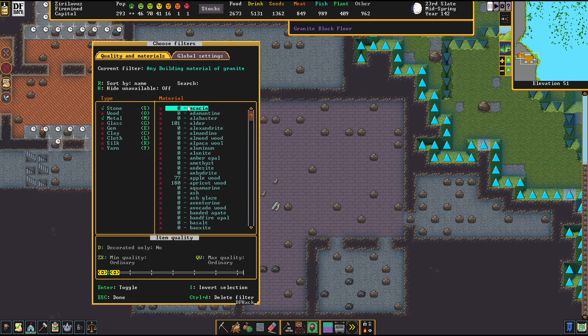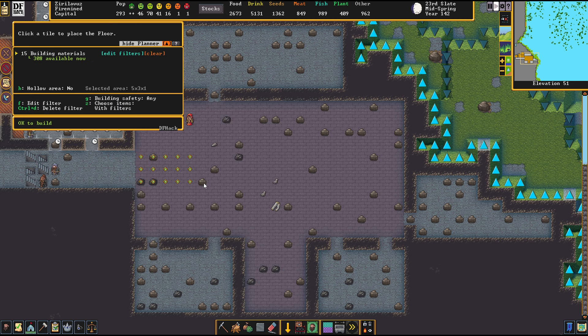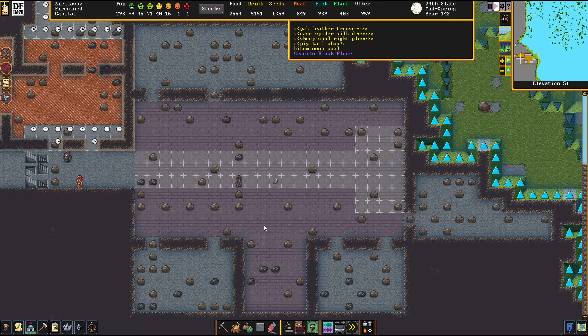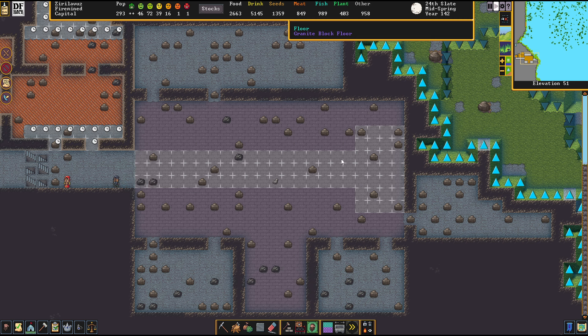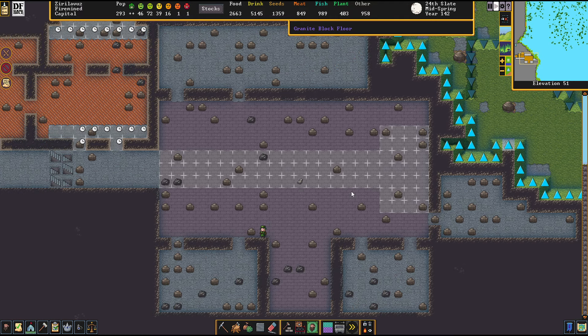We're going to place down now the direct approach to the throne — definitely going to do that with silver for the time being. I want the entire back of this also floored like that. Probably I'll be overriding this with a coal lacing on the sides, so we have a narrow path towards the throne. We'll see about that another day.